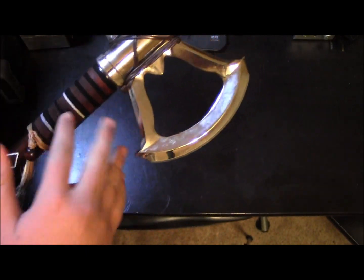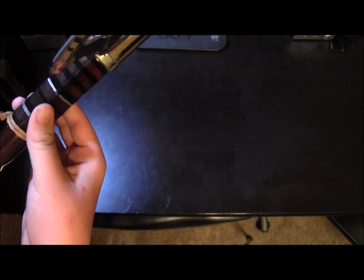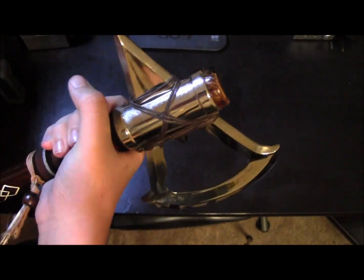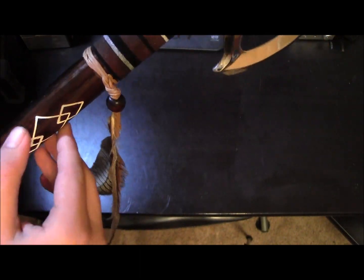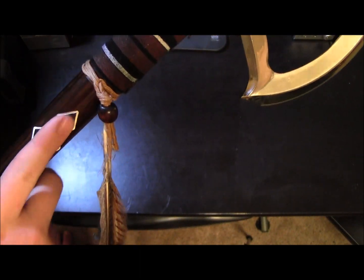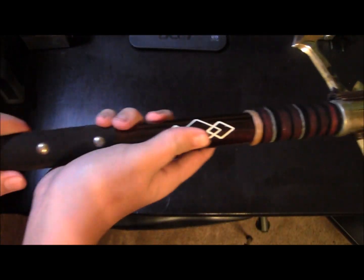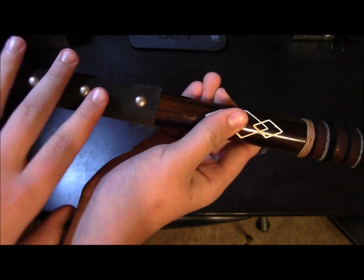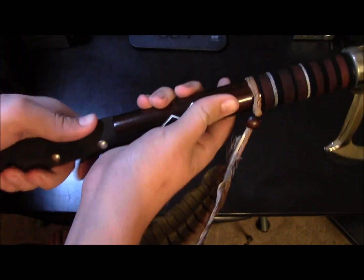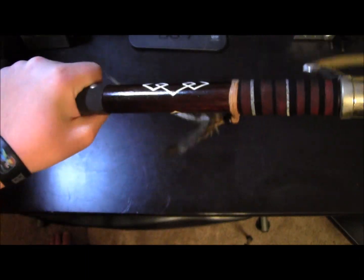It has a fabric wrapped around part of the handle. This part right here is wood, and the symbols are actually engraved in the wood. The feathers are pretty cool. The handle — this is not leather, it's just a fabric, but it does feel like leather. And these are just pins in the wood, but it's still pretty sturdy.